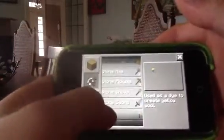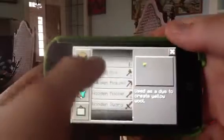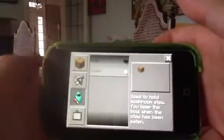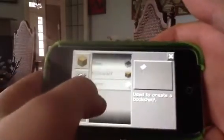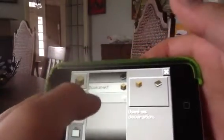In here you can get stone axes, torches, and wooden tools too. Then you go into that one and you get a bowl and sugar, and in this one you can make books and bookshelves. You can also make paper to make bookshelves.